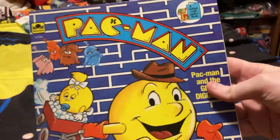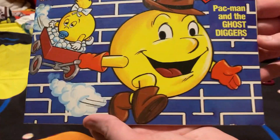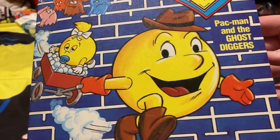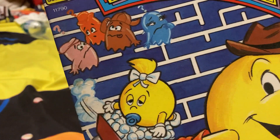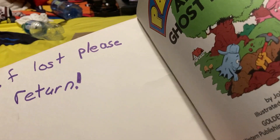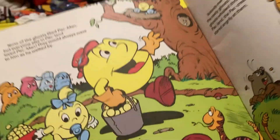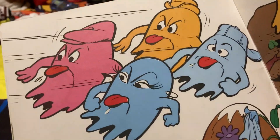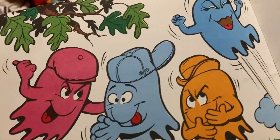I got a Pac-Man and the Ghost Diggers book, also inspired by the Hanna-Barbera version. We have Pac, Pac-Baby, and the Ghosts here. In the book, Pac is teaching Pac-Baby about birds and how to navigate through ghosts. I actually like this picture — all of them sticking their tongues out, just being mischievous.